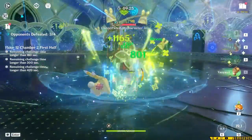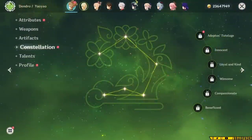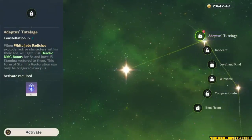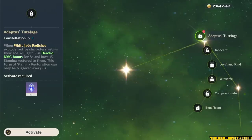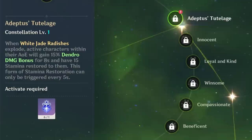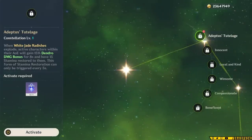One thing that I really like about Yao Yao is that they didn't make her completely constellation-reliant. Yao Yao's first constellation makes it so that when a radish explodes, any characters in that small AoE will gain a 15% Dendro damage bonus for 8 seconds and have 15 stamina restored. Personally, I really like the stamina idea since so many characters can run out of stamina when spamming charged attacks, but it can only activate once every 5 seconds, so it's not that influential.